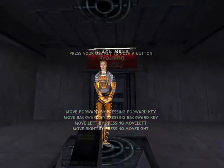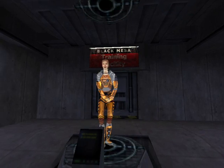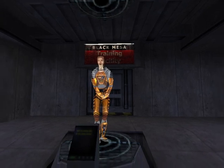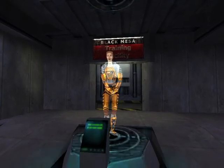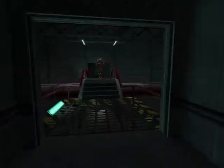Welcome to the Black Mesa Hazard Course, where you will be trained in the use of the Hazardous Environment Suit. I am your holographic assistant. Let's begin by stepping into your suit. You can see it suspended up ahead of you. If you see one of these buttons, press it, and I will appear to demonstrate certain procedures.